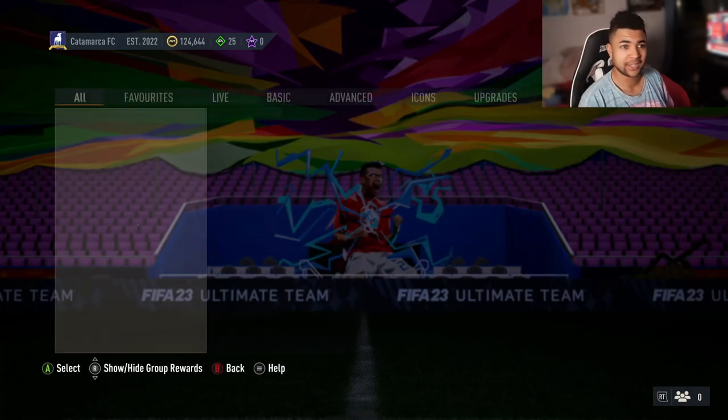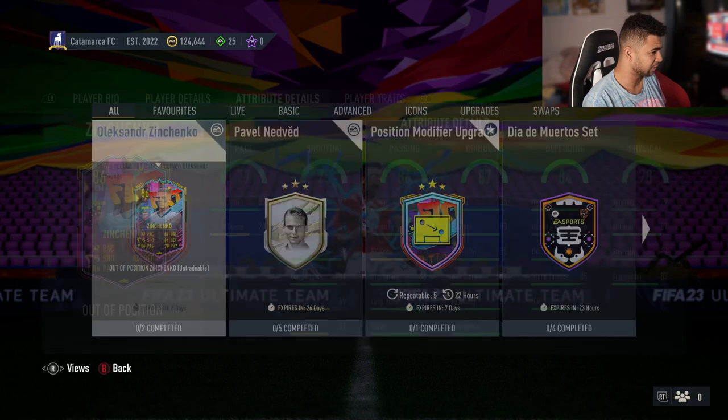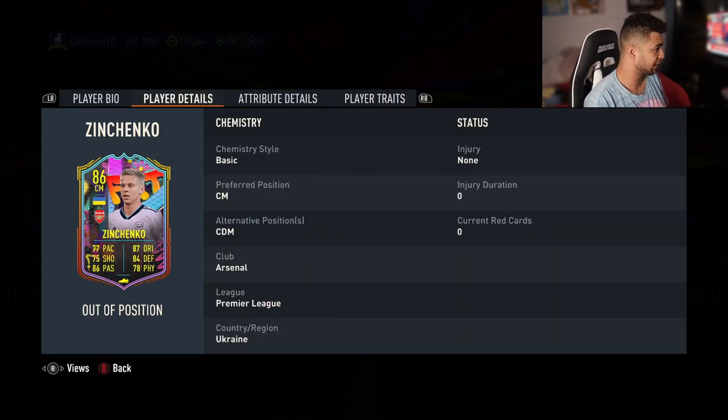Right then guys, welcome back to the video. Let's have a look at the SBCs that came out today. We've got an out-of-position Zinchenko card — he looks very, very good. 77 pace, 87 dribbling, 75 shooting, 84 defending, 86 passing, 78 phys. Decent pace stats, in-game stats look good as well.